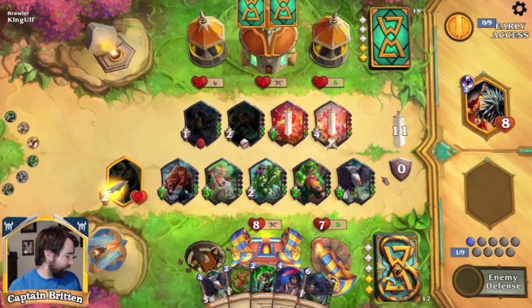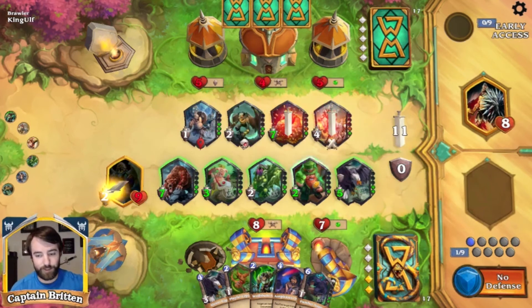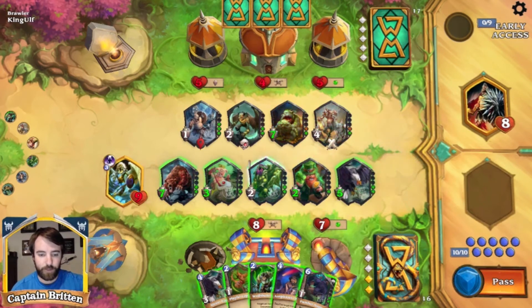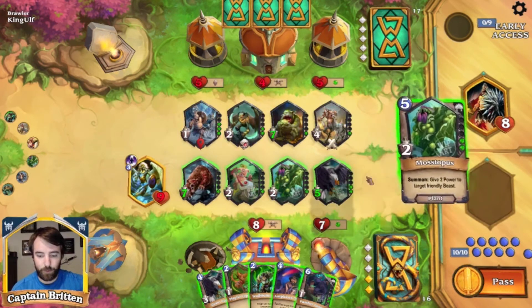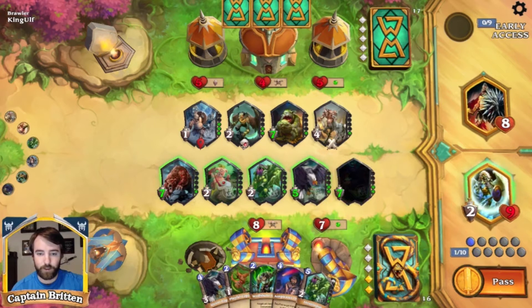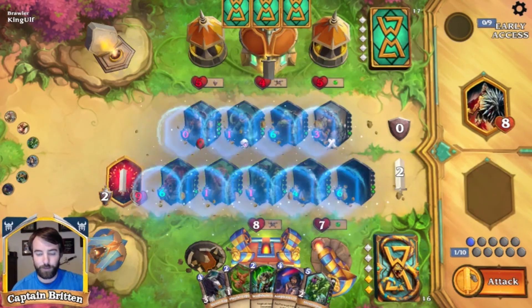If you attack the middle temple, you're forcing your opponent to waste an endurance or sacrifice a unit from damaging the temple while you have a board. That's pretty much how you run this deck — you can attack with your creatures, but you want to prevent your leader from dying. We need to go here, here, and here, killing one unit at a time, and just keep clearing the board.